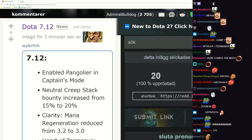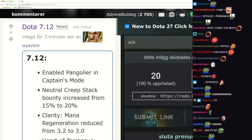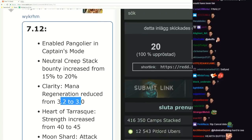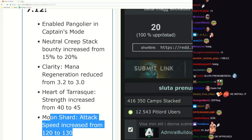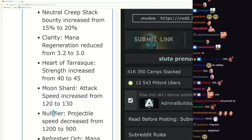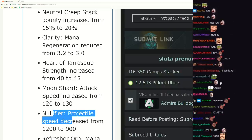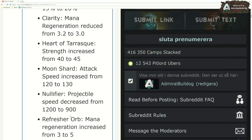Clarity mountain regeneration reduced. Heart just gets a strength increase. Moon Shard attack speed increase by 10% - wow, very impressive. Nullifier speed decreased - that's so slow now. Refresher orb mana regeneration increased from three to five - that's a lot more mana regeneration.